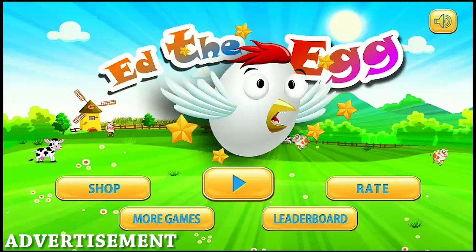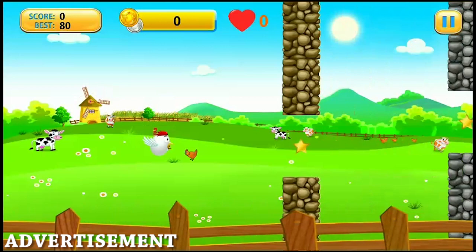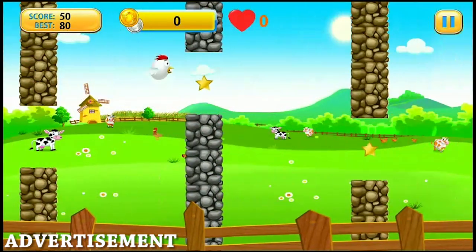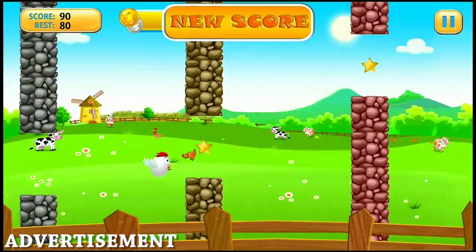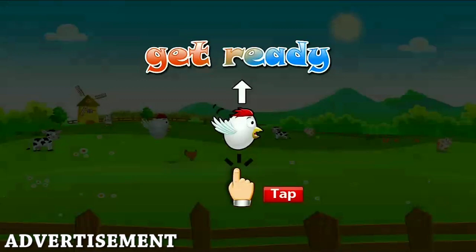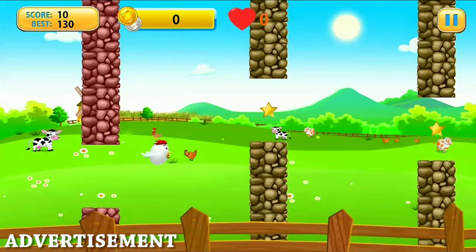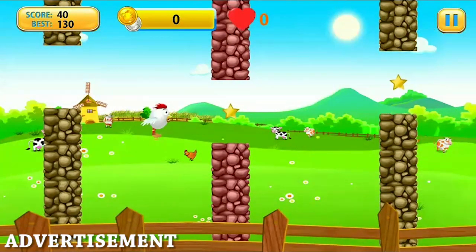The game is all about preventing Ed the Egg from cracking up and getting the highest score possible. There are six medals to earn, and each medal gives you Ed Coins, which you can use to get extra lives to prevent Ed from hitting or crashing into stone walls. You can use the coins to unlock different eggs — there are five eggs in total. After earning all the medals, you can keep flying to earn double the amount of coins per medal. For example, if you get 10 Ed Coins for the Silver medal, you can get 20 instead, and it keeps going.